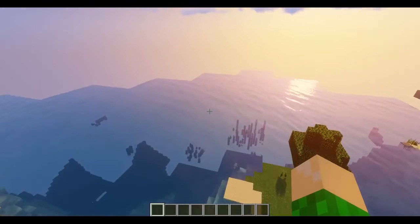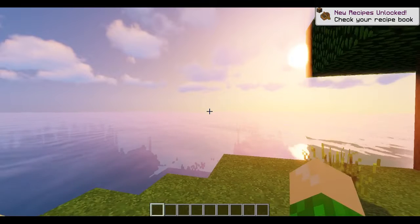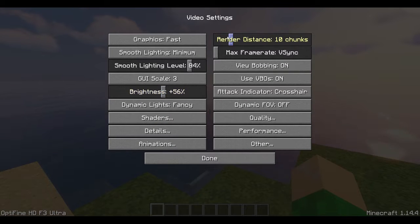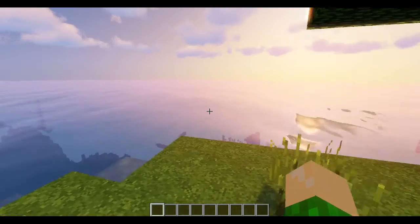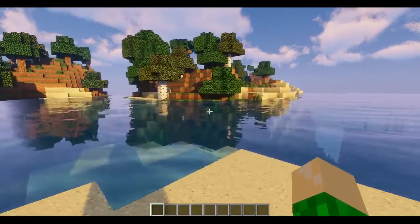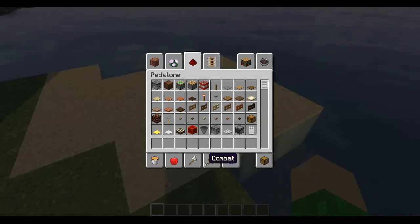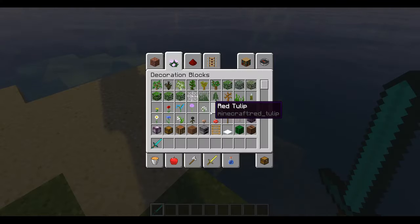The oceans and the water are probably one of my favorite parts. Despite the massive frame rate drop, at least your oceans can look nice. I'm going to quickly turn down my render distance to try and preserve some of my sanity. As the map is loading in, you can kind of see under the water, and you got the nice ripples as well as some pretty cool reflections.